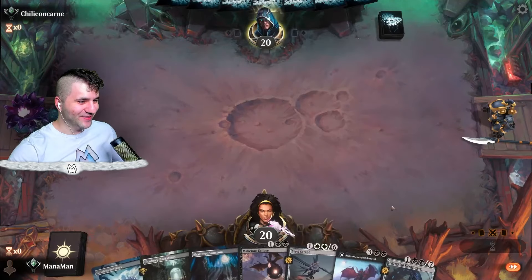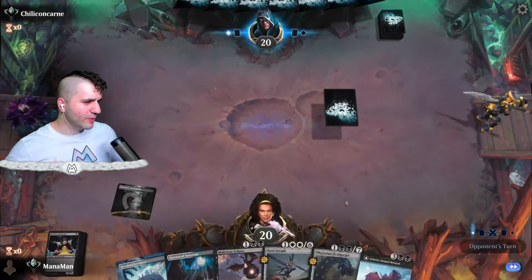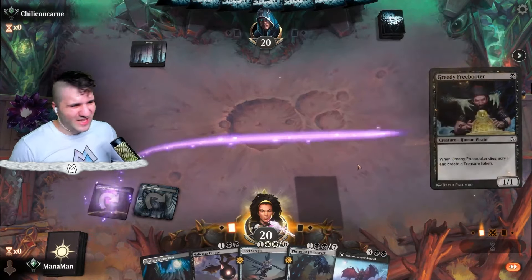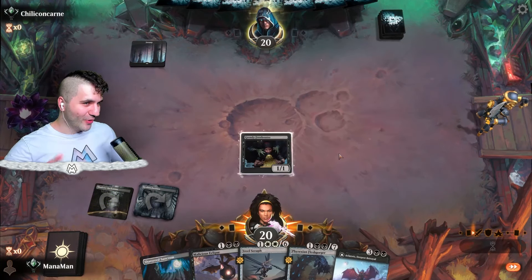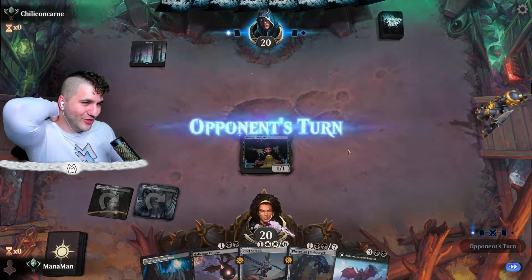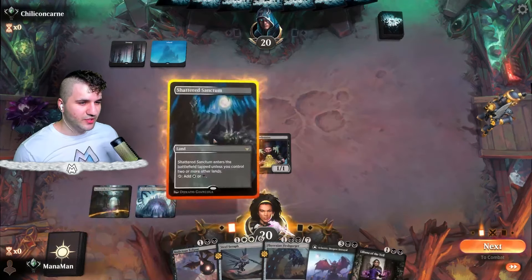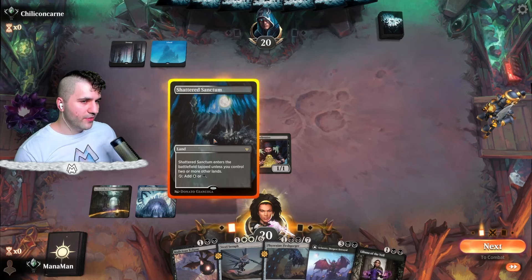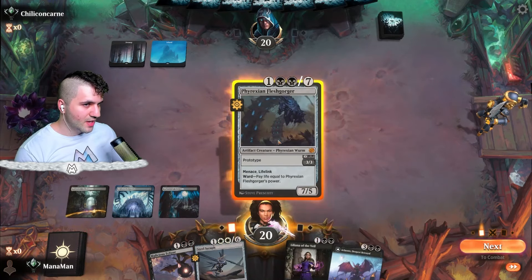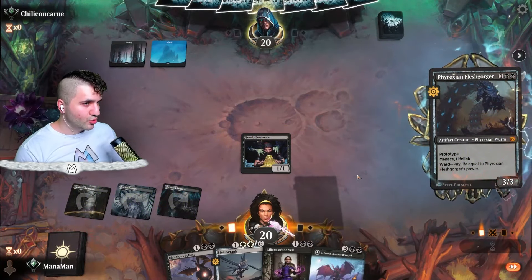New game — a little bit slower hand but that's okay, we have the surveil land. Restless Fortress, Greedy Freebooter. They're holding up priority with one black source — probably Cut Down — and sure enough they Cut Down the Freebooter. That's Dimir, possibly Esper. Let's go for the Sanctum now. Worst thing they'd want to see is Liliana, but I'm assuming they have a counterspell, so let's play the Phyrexian Flesh Gorger instead.